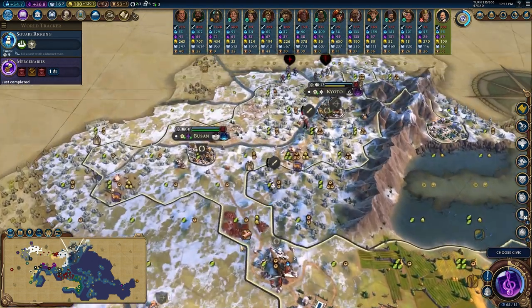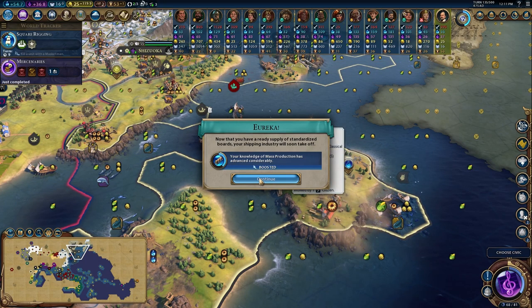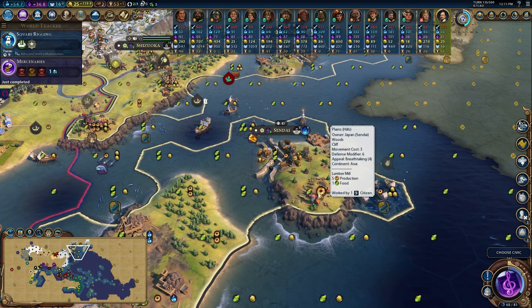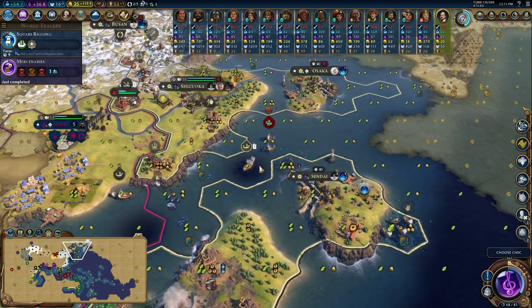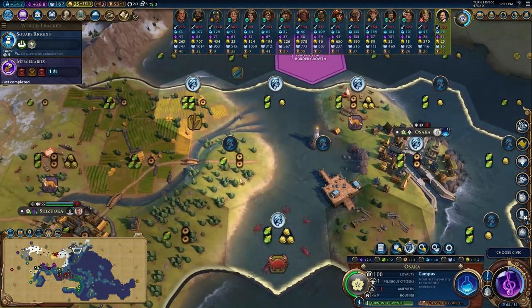Our force is looking a lot stronger. Getting our first lumber mill down - doesn't seem like a lot but this is huge. This city now has a five production tile when it's pretty much surrounded by sea. There's potential here and also Osaka can pick up this relatively crappy tile and turn it into a massive production beast.